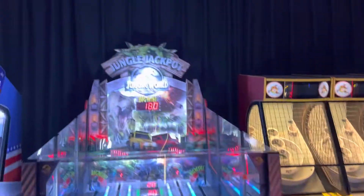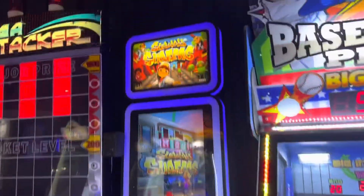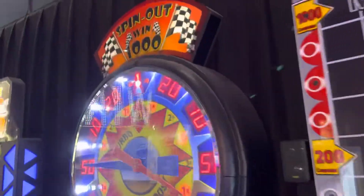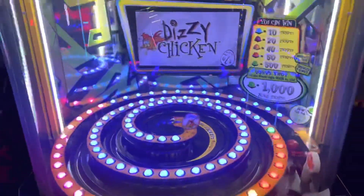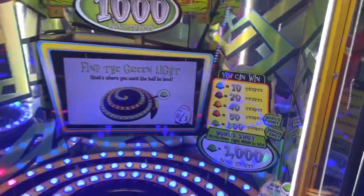Here's the Jurassic World Jungle Jackpot, Baseball Pro, Subway Surfers, Mega Stacker. There's a Spin Out, Gridiron Blitz, Tutti Frutti. Over here is Blackout, and over here is Dizzy Chicken. I don't know why the bonus shot or the red one is 50 — I don't think it's supposed to be like that.